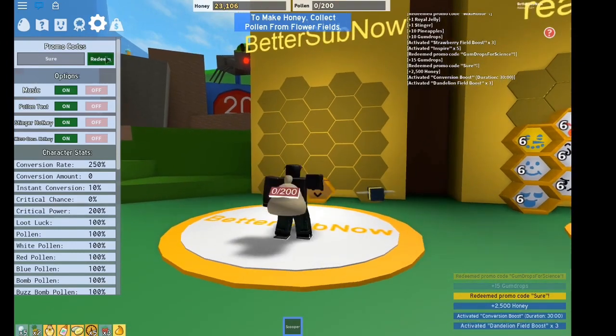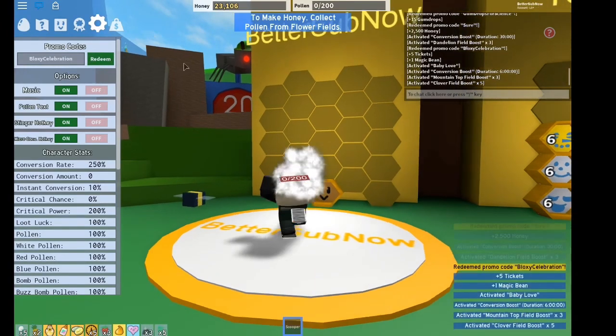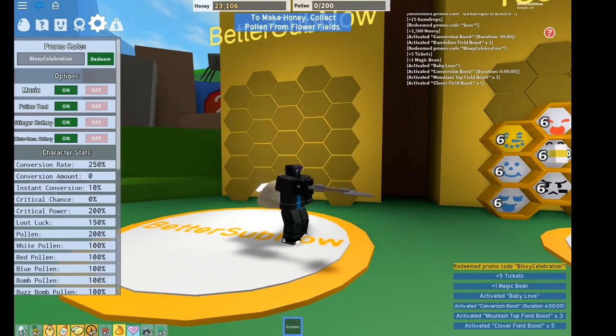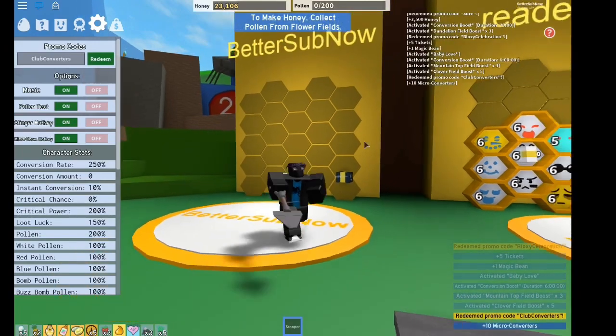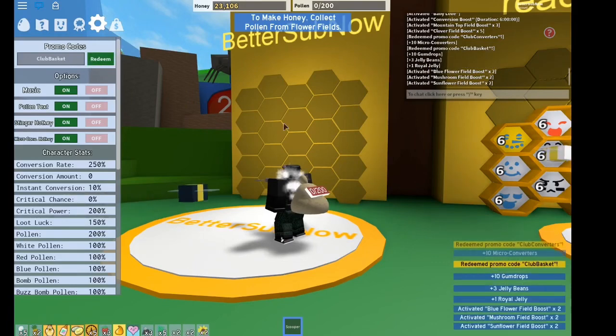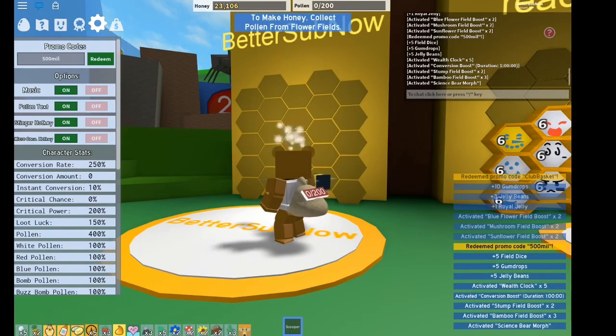2,500 honey — I have 23,000 honey right now. Next one is 'blockbcelebration'. Look at this, we get so much. Next one is 'clubconverters' — you get 10 micro converters. Next one is 'clubbasket'. Next one is '500mil'. And last but not least, next one is 'bday2019', so go ahead and redeem that.